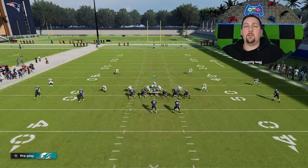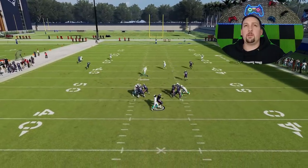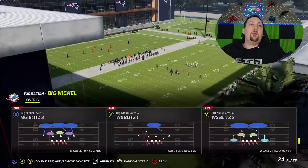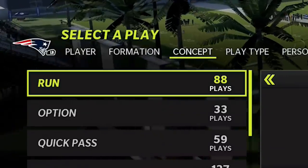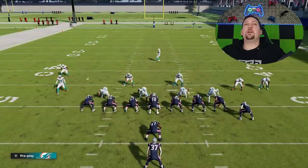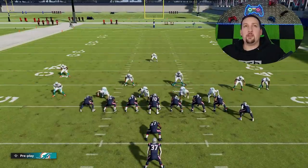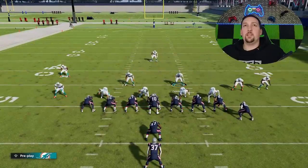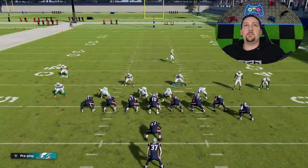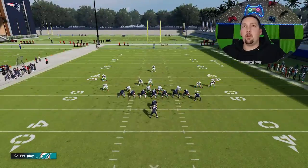Even with the guy coming off the wrong side, we're getting a sack off the other side. You can also stop the run with this formation. Make the same adjustments — move the safety first so he doesn't drift — pinch the defensive line, slant outside, and then you can shoot the gap right over the center.